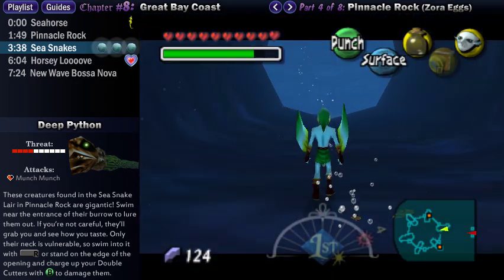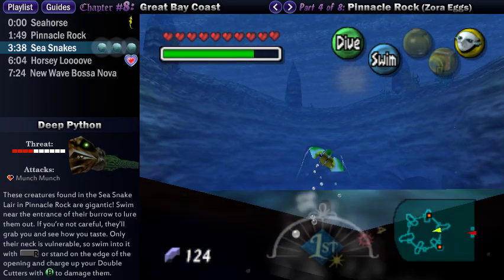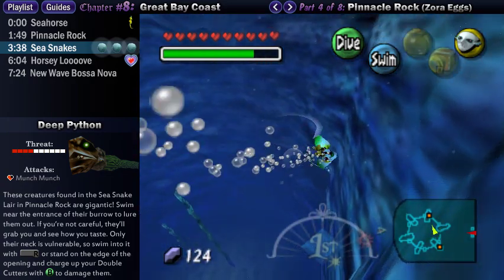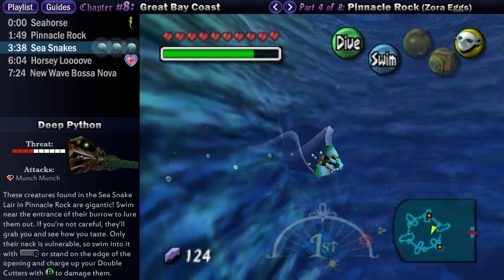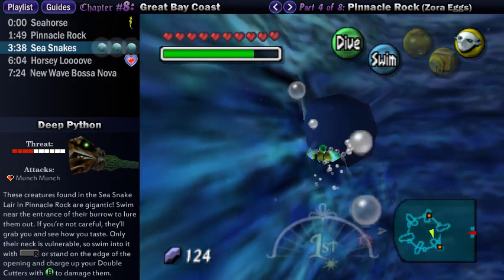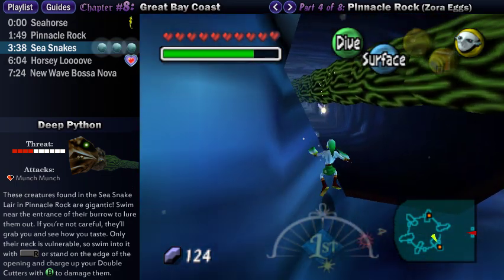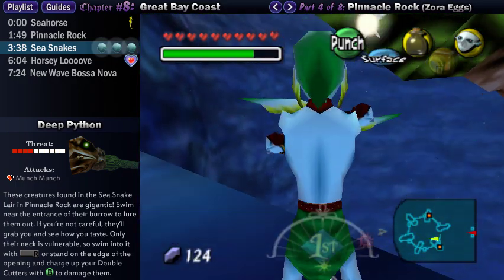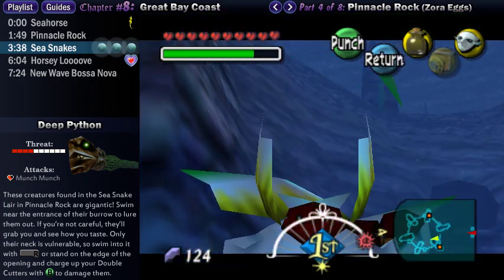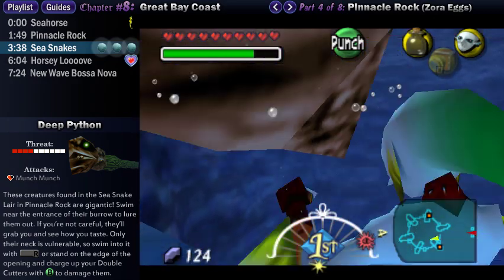Once they're defeated, you can snag the stuff hiding behind them. Some have chests containing rupees, and others have jars that contain magic. If you're using the electric attack in particular, you'll use quite a bit of magic, so you'll want to smash these jars to get some of your green stuff back. The other way to defeat them is to stand on the edge of the entrance and charge up your fins to release the double cutters and smack their neck. This method is a little more awkward but less dangerous, and you don't use any magic this way — so if you're being conservative, this works as well.